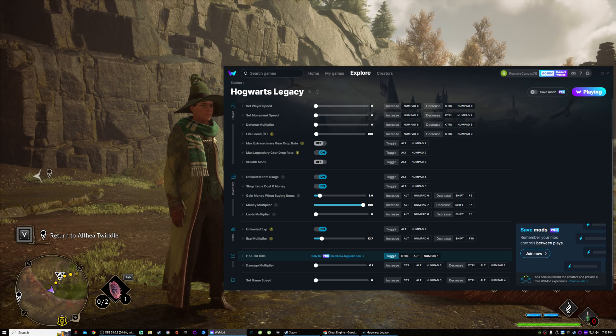Life leech — I'm assuming that is gain health on hit. But just to test the shop stuff here, we're gonna go ahead and go to Hogsmeade. I want to be close to the potion shop, so I'm gonna put myself right next to it. Hogsmeade, here I come. Okay, so I should be right by the shop — and I am.